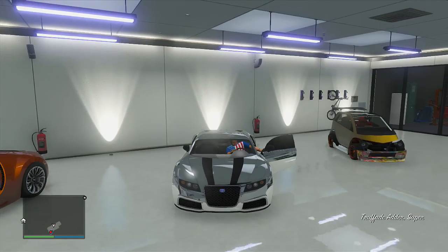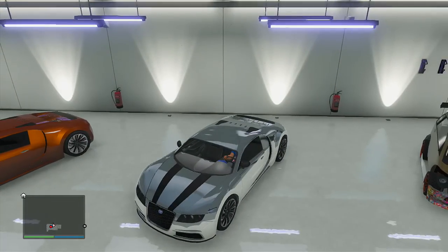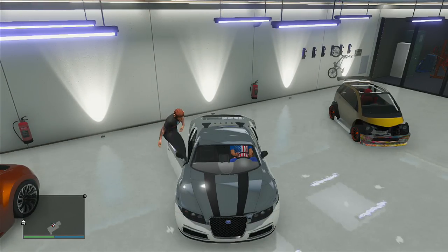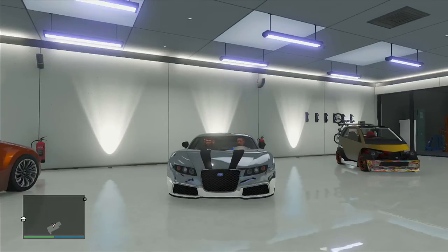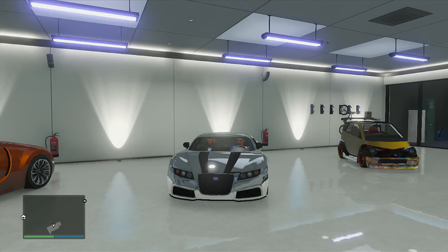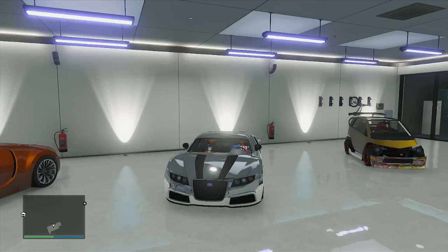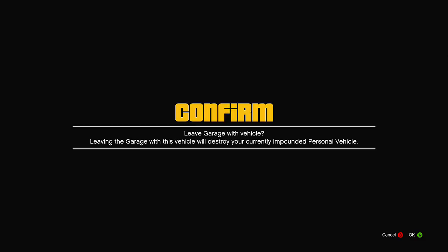When your friend is in your garage and you have a vehicle impounded, get inside of the vehicle that you want to duplicate. In my case, this is a fully upgraded chrome Adder, which sells for over $700,000, making me millions in minutes every time I do this. Have you and your friend get inside the vehicle that you want to duplicate and keep selling over and over again.